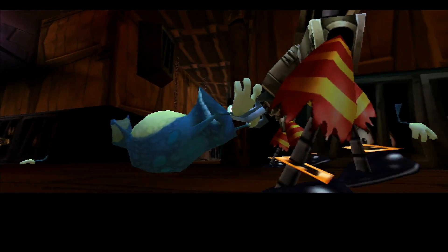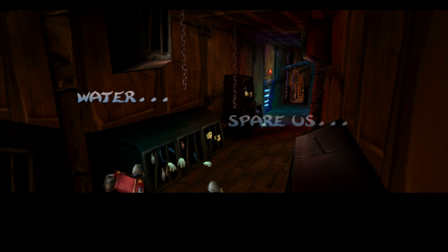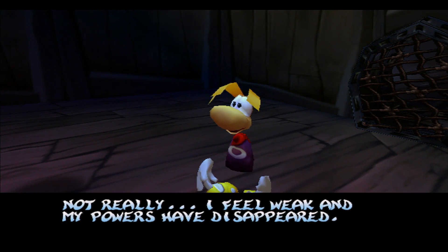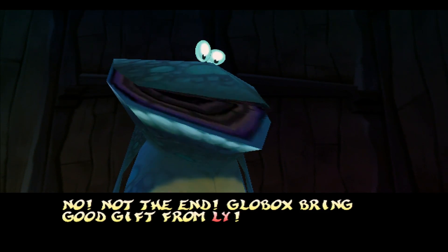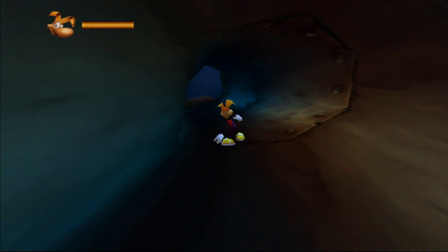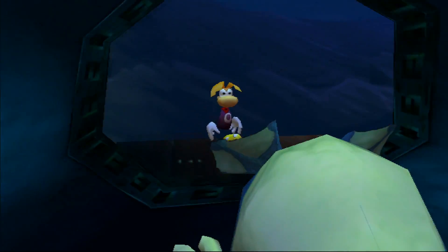Rayman 2 opens with a cutscene showing two metal-mouthed pirates dragging a character named Globox past a number of cages with little creatures yelling out for help. Globox is then tossed into a cell with Rayman, who announces he has lost all of his power. Globox regurgitates a silver lum which allows Rayman to attack through a gate and escape, with his first order of business being to rescue a character named Lee. The first gameplay type introduced is sliding, and at the end of the slide the player sees Rayman is high in the sky aboard some sort of flying ship, matching the pirate motif. Globox then crashes into him and they both fall to the ground.